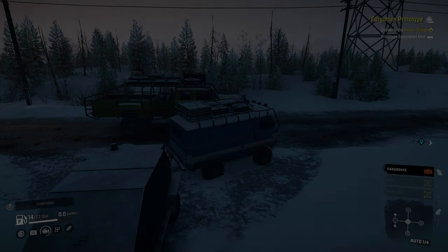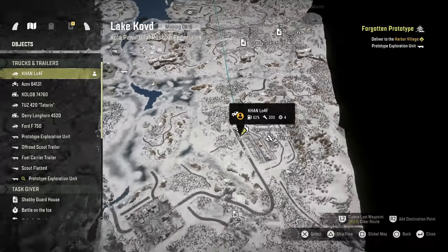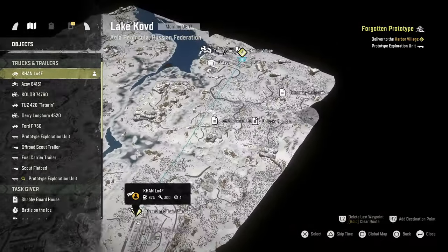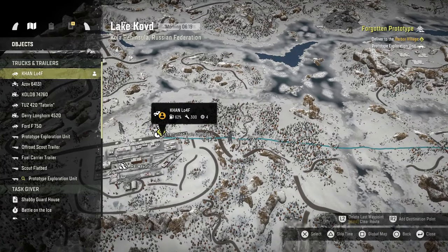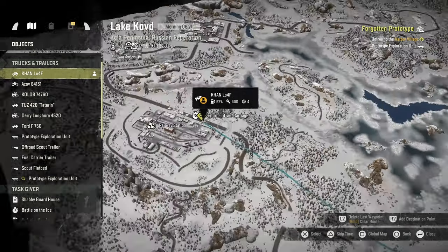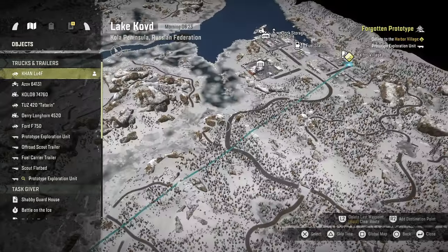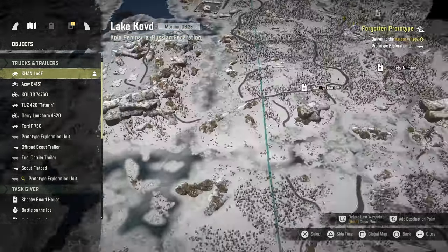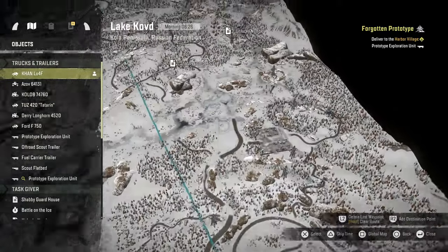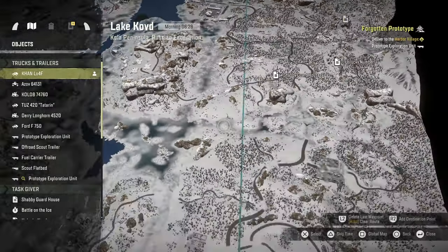Welcome back to Dillysquad Gaming where today we have a long ways to go to deliver this forgotten prototype. As you can see, we've got a couple of different options. We can either drive back, cut down here, drive along the ice and water, then jump back up onto this road. Or we can kind of just follow this road up and around. That's probably the longer route.